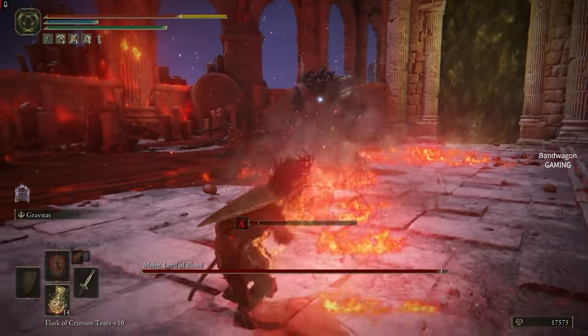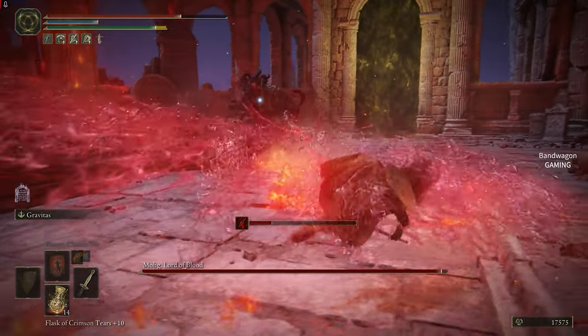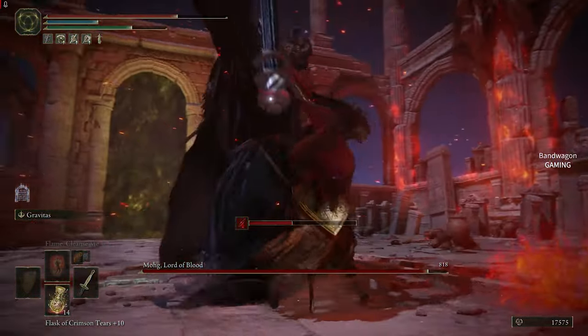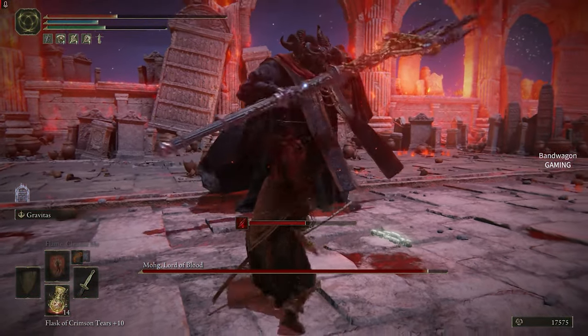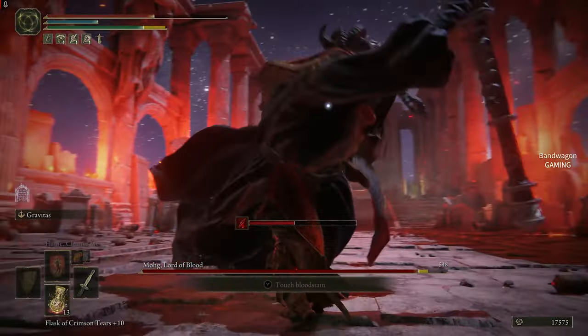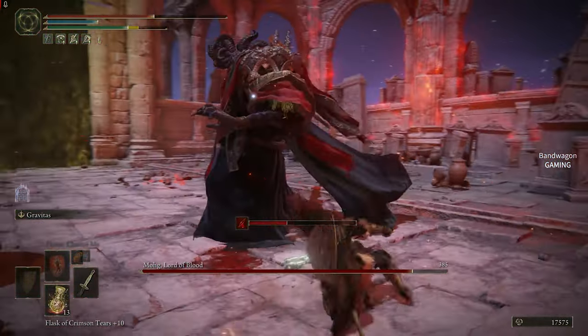There's a bleed attack that gets inflicted onto me, and there's some more bleed. He comes with his sword - whatever that weapon is called. I am dodging as well as I can. Got hit there and blocked that attack, didn't manage to block that one - I was trying to heal. I'm attacking with my sword and want to inflict my own bleed onto him.